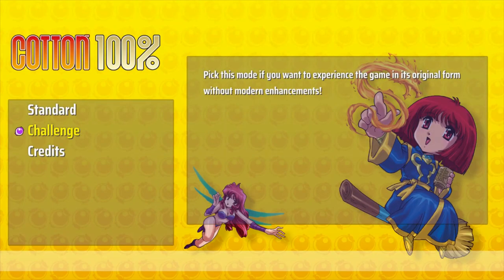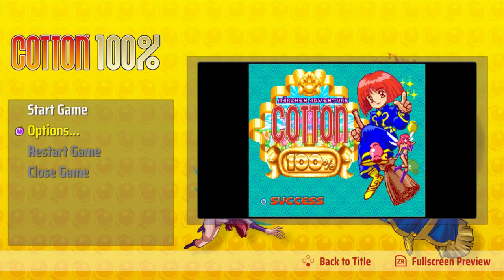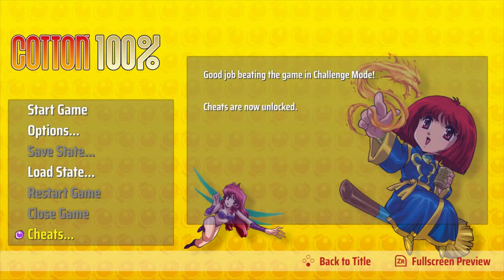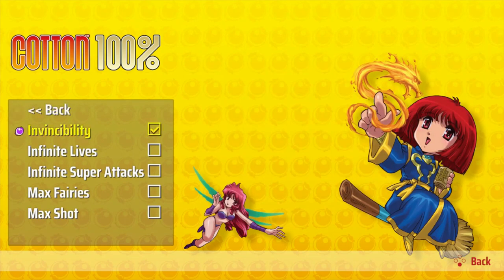There are two different ways to play the game: one standard, in which these modern editions are enabled, and one challenge, in which they are turned off. A slightly odd feature here is that the challenge mode allows for cheats like infinite lives, max power, or max fairies to be turned on.